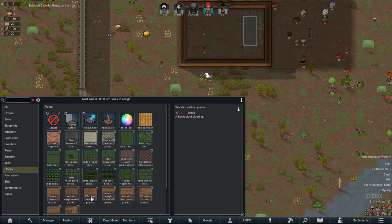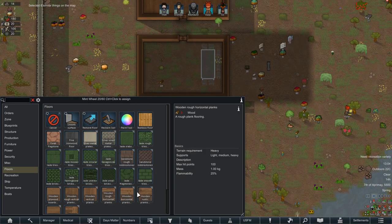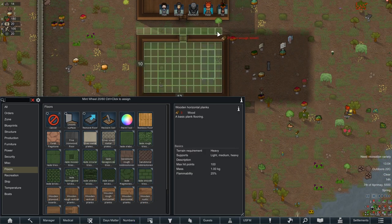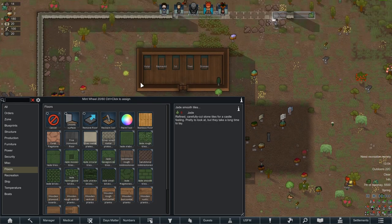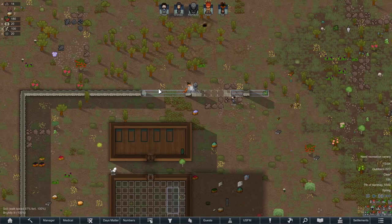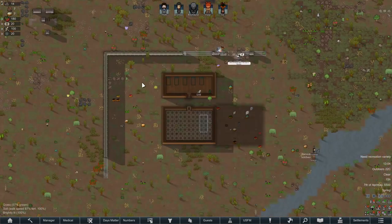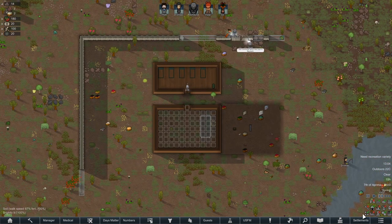Let's finish the flooring over here. Give me some horizontal planks in here. Let's make them basic. Give me some basic planks as we get our colony up and running. I'm not going to build more wall after this for a while, because this took a while and I don't know if it was worth it.